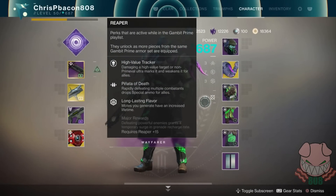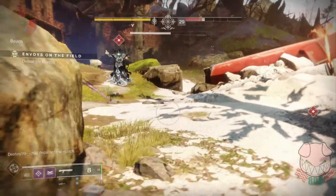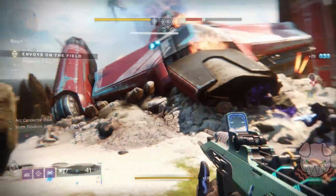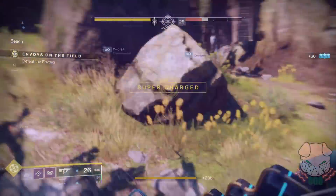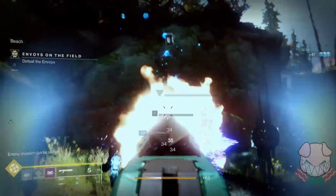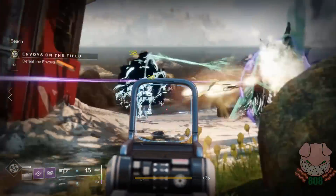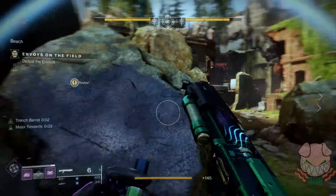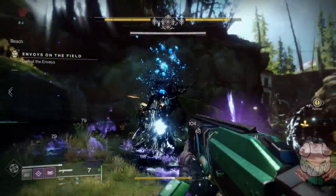And if that grenade by itself was not good enough, we have something very special. We talked earlier about the Reaper perk called Major Rewards: defeating powerful enemies grants a temporary surge in grenade recharge rate. This comes in handy so much during Gambit Prime, because every time you kill one of the wizards — or any major — you are able to throw three grenades back to back to back. And three void wall grenades is probably some of the strongest ability damage you can achieve in this game. When it comes to a huge group of mobs or the boss you're trying to defeat, three void wall grenades back to back is a ton of damage, and it's giving you health and restoring your cooldowns. That void wall grenade mixed with Major Rewards is probably as good as it gets with the Reaper set.